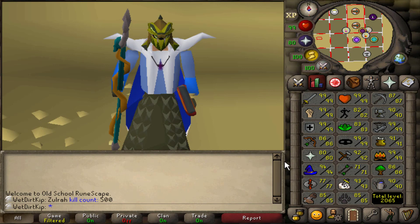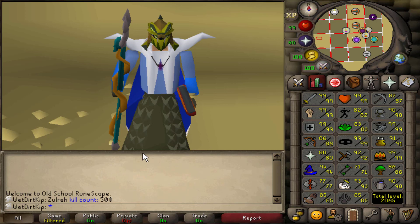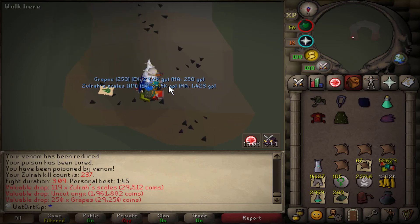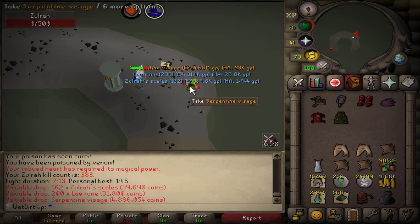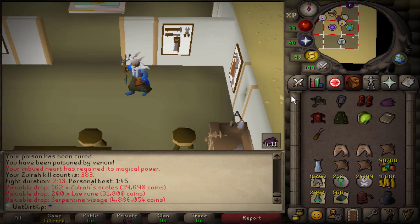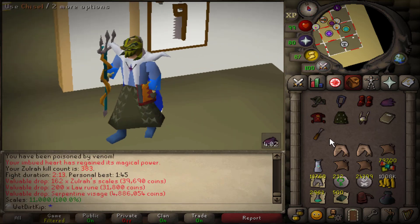Hey, how's it going? Welcome back to another episode of the Ultimate Iron Man. Last video, we just finished up about 60 hours of Zora to get 500 KC. I average about 8 Zora kills per hour. So far we've gotten two uniques from Zora: the Uncut Onix at 237 KC, and the Serp Visage at 383 KC, which I'm ecstatic about — that's probably the best drop you could get first on a UIM, because now we don't have to spend runes on the Cure Me spell or waste inventory space on those runes.